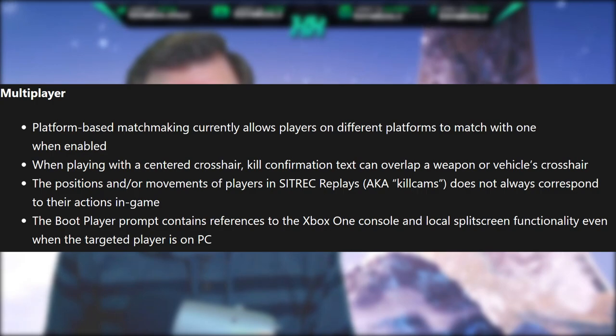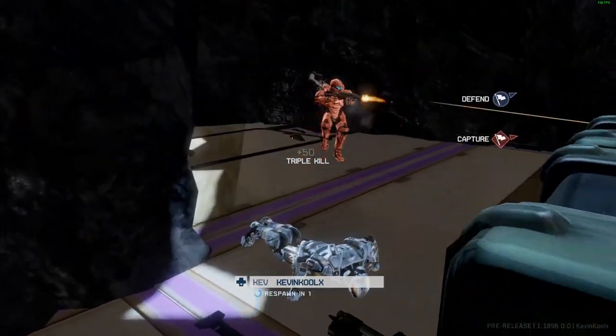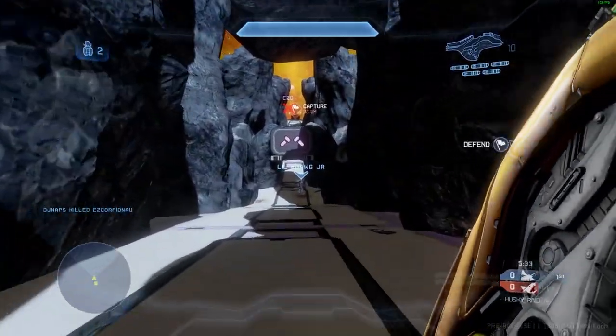Let's start off with the multiplayer side of things, which I'm sure most of you are probably concerned about. Platform-based matchmaking currently allows players on different platforms to match with one another when enabled. When playing with a centered crosshair, hill confirmation text can overlap a weapon or vehicle's crosshairs. Positions and movements of players in SitRec replays, aka kill cams, do not always correspond to their actions in game. And the boot player prompt contains a reference to the Xbox One console and local split screen functionality when the targeted player is on PC.